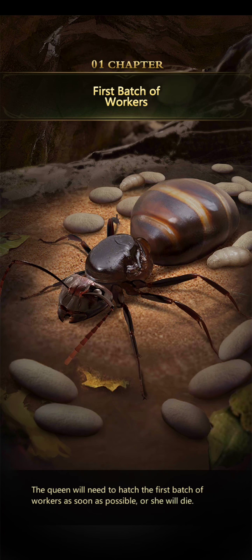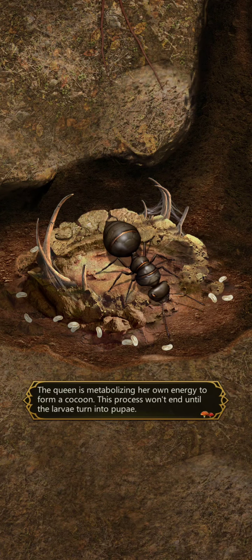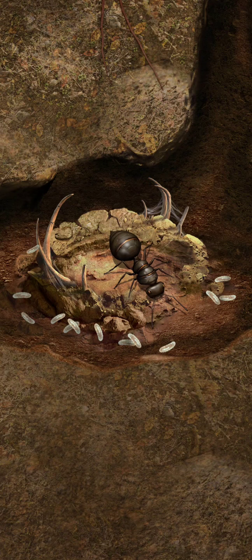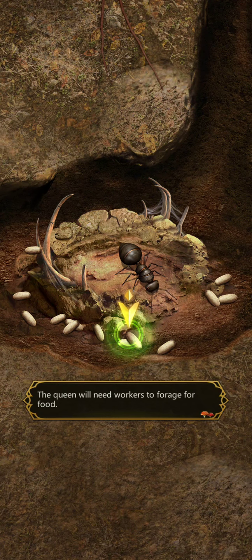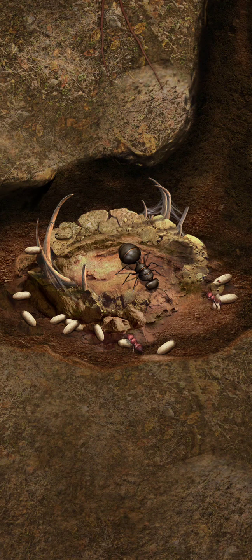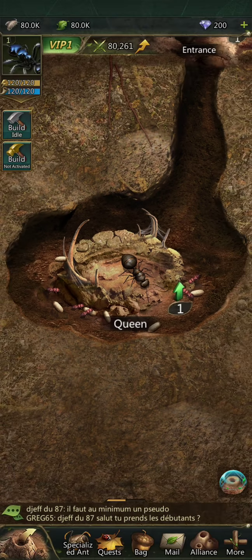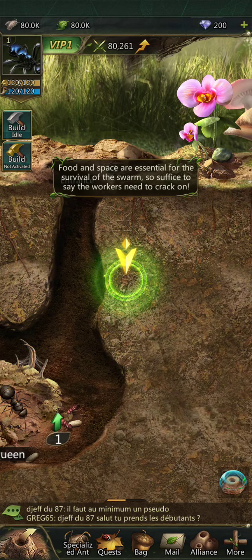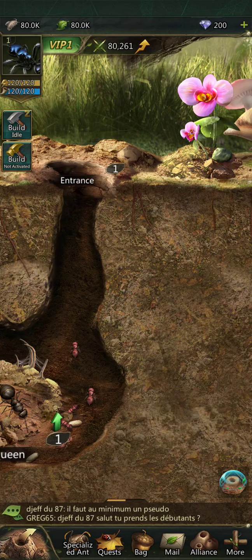First batch of workers. The queen — just like bee colonies, ants have queen ants. Until the larvae turn into pupae, she is growing weaker and weaker by the day. She is at real risk of dying from starvation, so the queen will need workers to forage for food. The first workers have been successfully produced. So you have a queen ant that goes out, makes her own nest, and then hatches some workers — basically the initial family of the queen ant that goes out and forages for food. Let's go forage for food with the little ants.